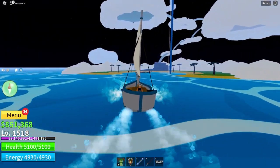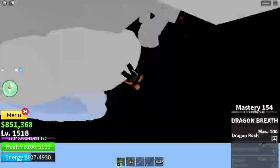To start off, use your boat to get to Sky Island. Once you are there, you want to go up to the top and set your spawn.